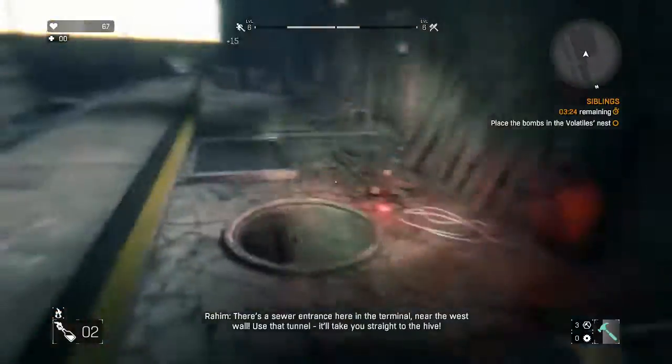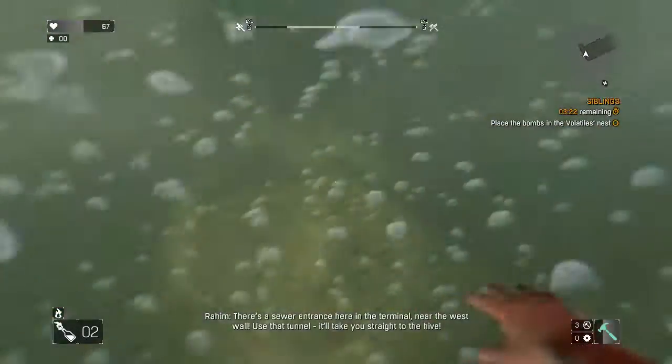Go to our entrance here in the terminal, near the west wall. Use that tunnel — it'll take you straight to the Hive.